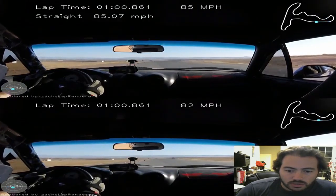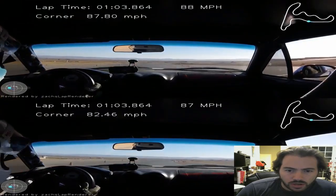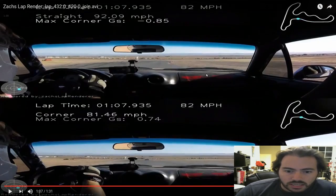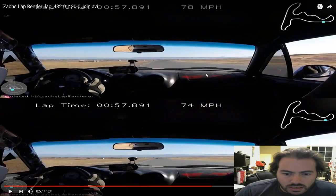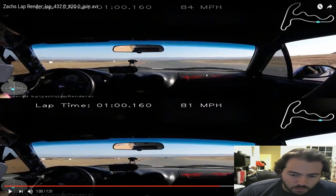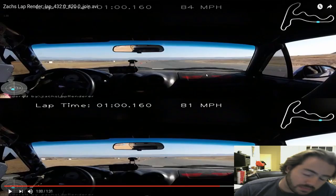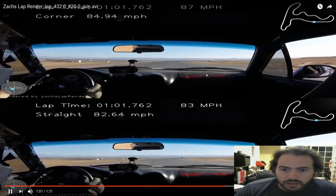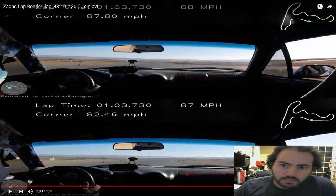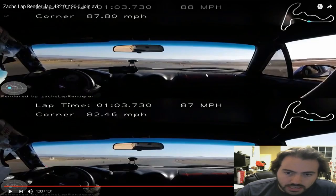Though I should have gone significantly quicker up and through this chicane. On the bottom lap I tap the brakes before going left to settle the car, whereas on the top lap it's just a little coast — I breathe off the gas. I didn't quite have the nerve to go flat all the way through it. Let's see if that reflects in the speedo. It's a one-hertz GPS-based speedometer, so frame-by-frame accuracy I don't quite trust.